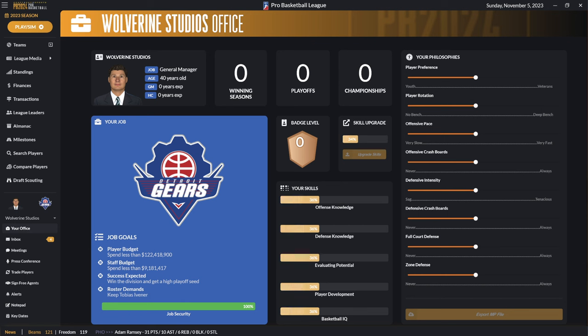This is just a fictional league I started up so we can take a look at things tonight. You can see what your job goals are — player spend, staff spend, the success your owner is asking for, and roster demands. You've got your inbox and your meetings. From last year, if you didn't check out that version, we added the ability to have press conferences which help you level up your badge level and your character as the general manager. There's also the ability to trade, sign free agents, alerts, notepads, and key dates in the game.